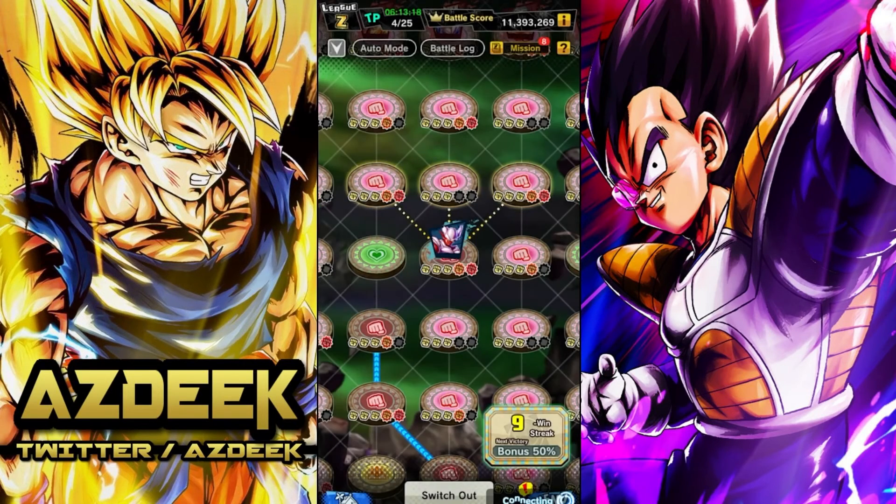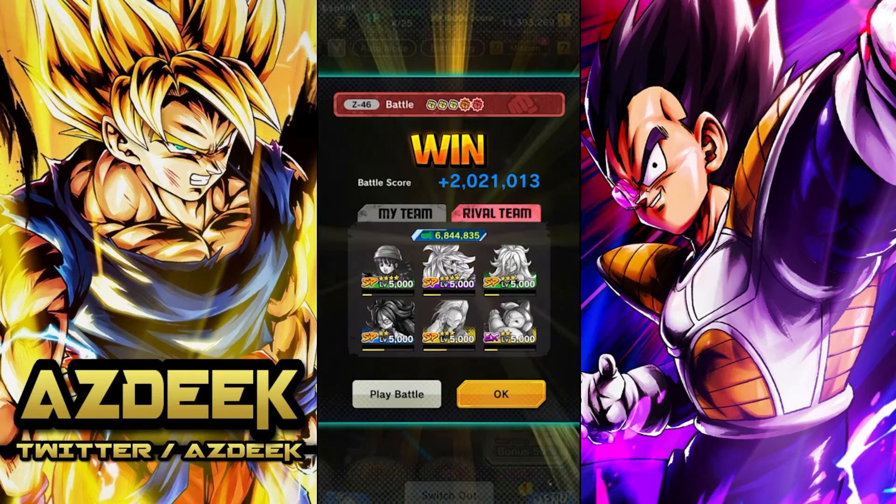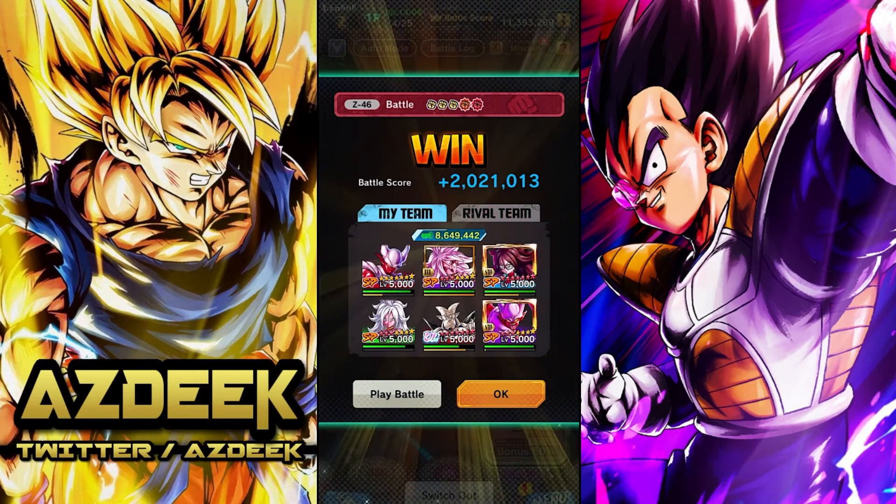Coming out of the fight, I think we did decent — 2 million points. Not bad at all. Ultra Omega did pretty good right here. Everyone's coming up on a super attack pretty much. I think we wasted a super attack with the green 21 as well as the purple Janemba, but that's fine. Once again like I said, it's definitely one of those easier fights.